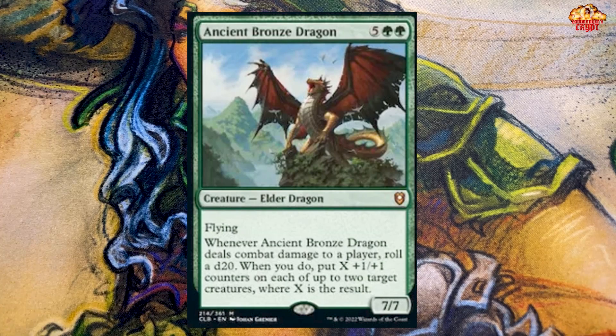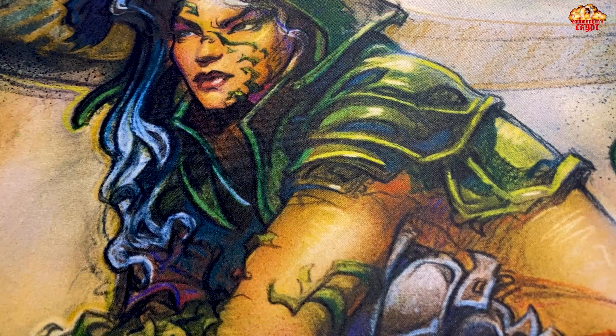Once you get in with this, you roll a d20 and spread those counters around to two other creatures — that's actually very fantastic for green and for voltron decks. Cards that come to mind would be Triumph of the Hordes and Craterhoof Behemoth. That would just be crazy and insane for green. These also go for about $17 to $19, making them a bit more expensive compared to the Ancient Brass Dragon.